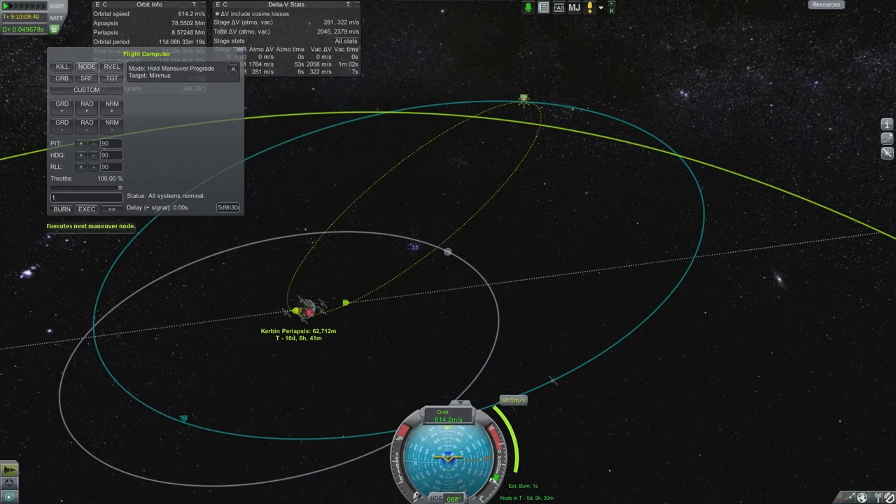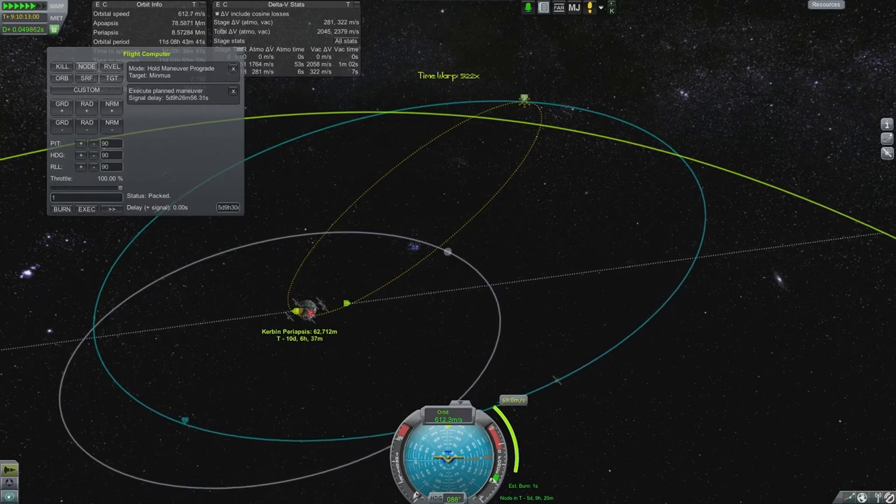So I go ahead and execute that. It says 'execute next maneuver node' and it'll program that in. Then I'll time accelerate. There you go — you see 'execute planned maneuver, signal delay.' And of course it's got the entire five days, nine hours. So I go ahead and time warp up.